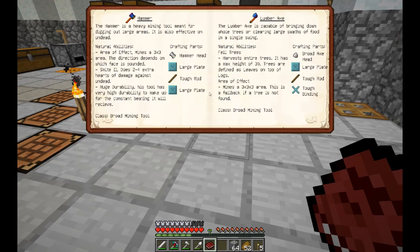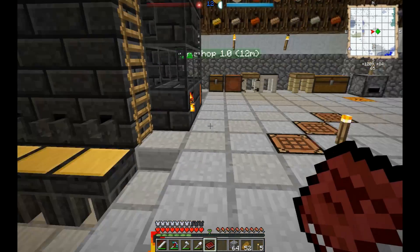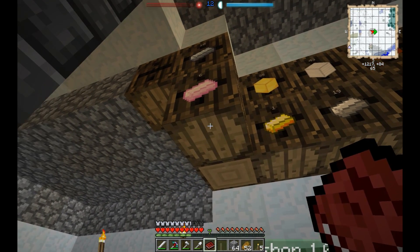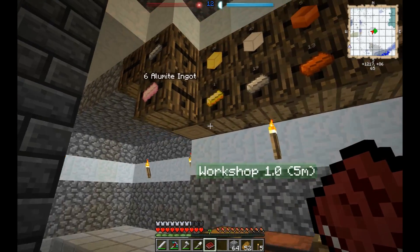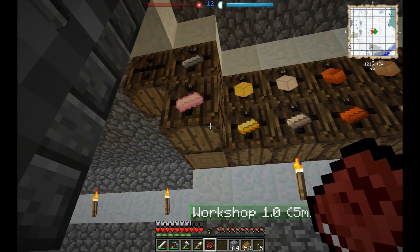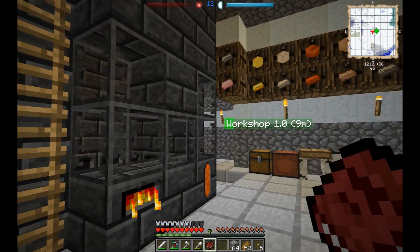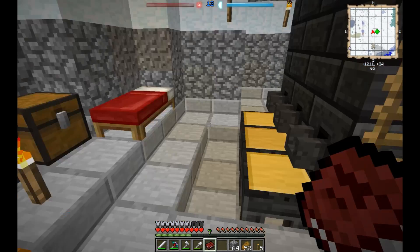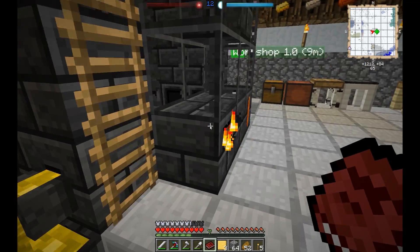Tough binding — did I make one of those? Yes I did. Now I did make a few of these ingots — these are alumilite. They require molten obsidian, molten tin, and molten aluminum, and they're supposed to make the next level. I'm not going to worry about this quite yet — I'm going to be making some tools out of that later. For the moment, let's cast the rest of that up.